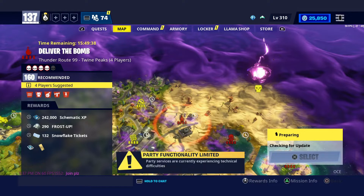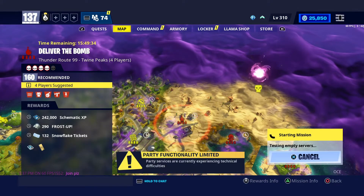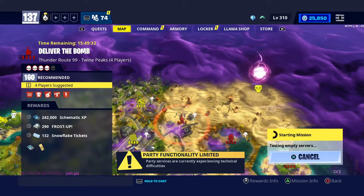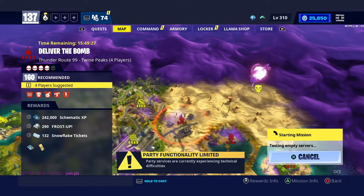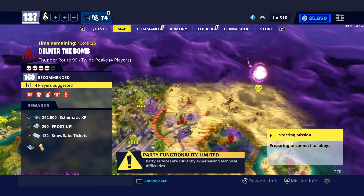Let's start the mission. As you can see on the left it's Deliver the Bomb 160, four players suggested, and it's a water biome. That means you'd normally build in metal, but since it's metal corrosion you have to build in wood — never metal or brick.